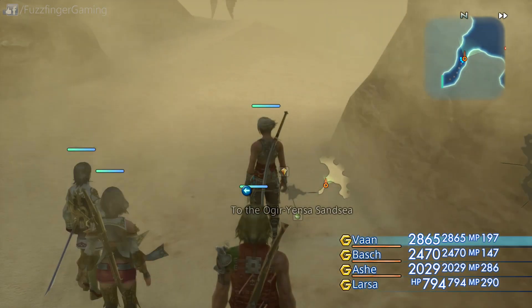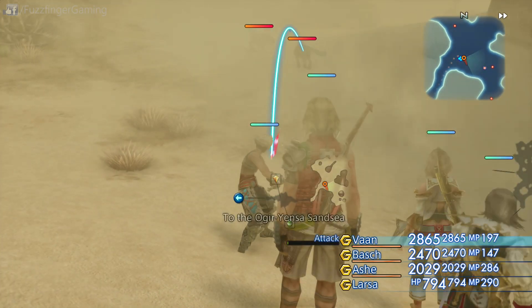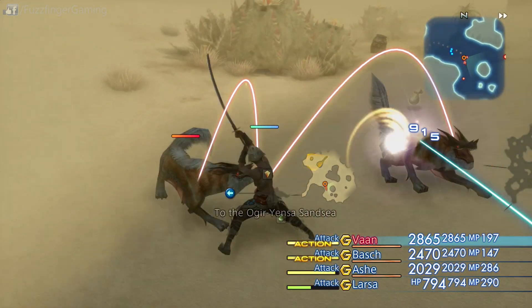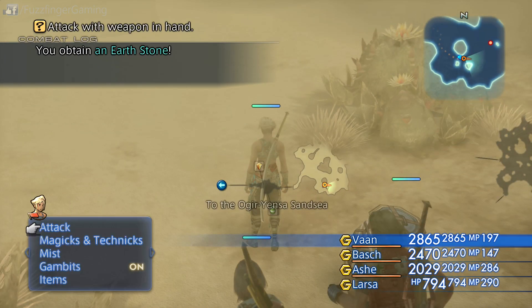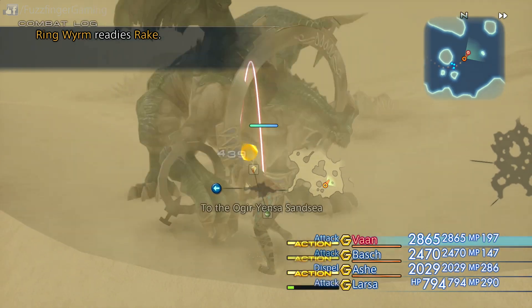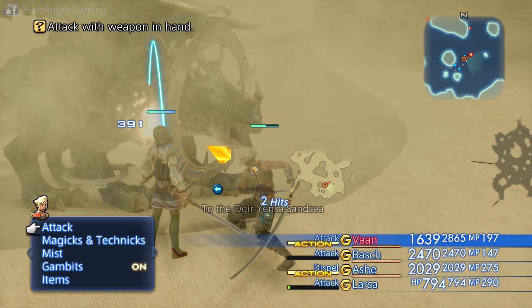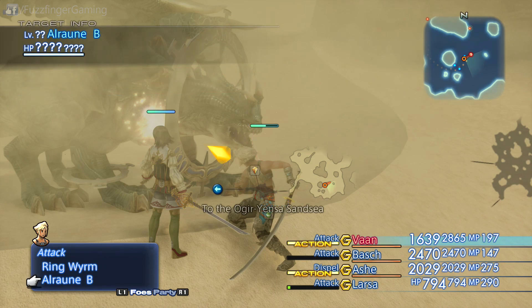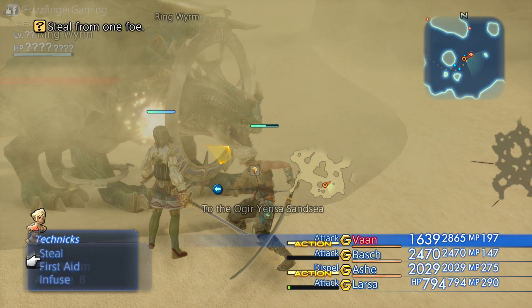There's a bit of a storm going on by the looks of things, and there are quite a few tough enemies around this location as well, so just be prepared to face off against some of the tough stuff. But here's the actual hunt itself. It looks a little bit like Tiamat actually, who we haven't yet encountered. And we've got rid of his nasty abilities there. Let's see if there's anything nice to steal from him — there may be, there may not be.